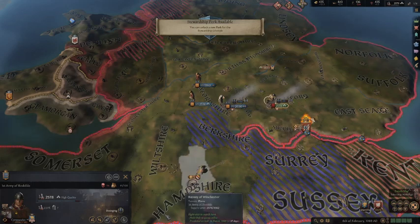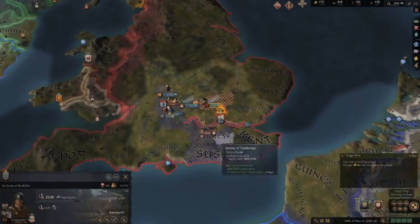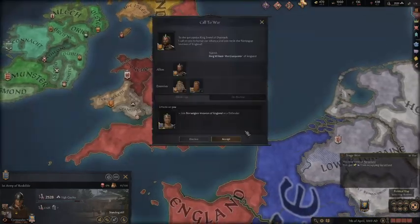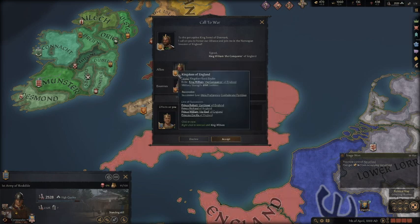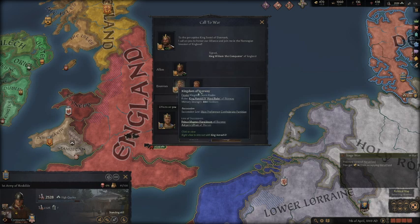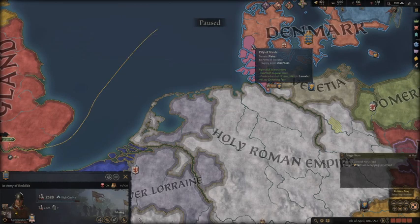Duke William II takes Southern England — and he actually took all of England. Now William the Conqueror is asking me to defeat Norway, as a defender. Norway is trying to take over England as well. I'm going to decline this war because I have people raiding me. I want my armies to come back and protect against the raids.